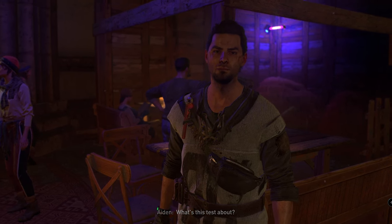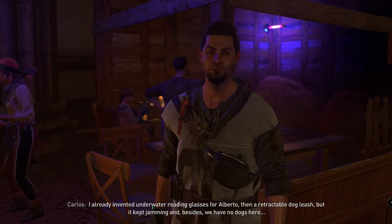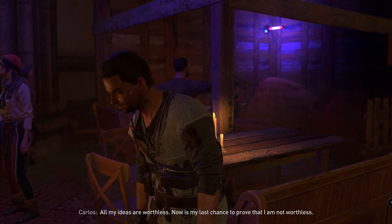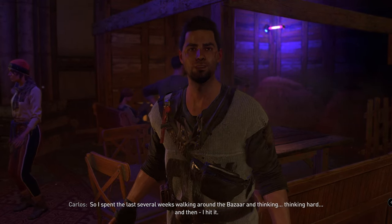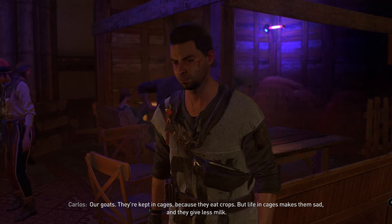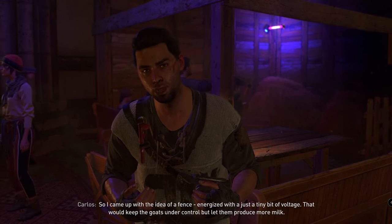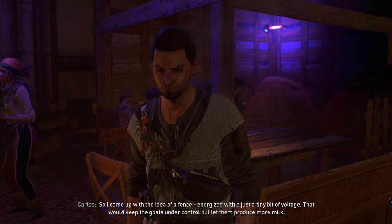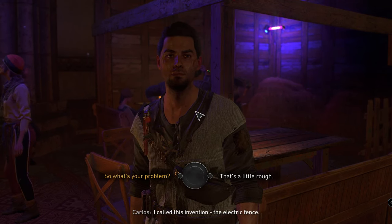What's this test about? I have to design something useful for the citizens. I already invented underwater reading glasses for Alberto, then a retractable dog leash — it kept jamming, and besides, we have no dogs here. All my ideas are worthless. Now is my last chance to prove I'm not worthless. I spent the last several weeks walking around the bazaar thinking hard, and then I hit it.